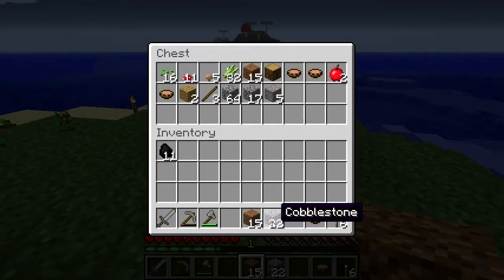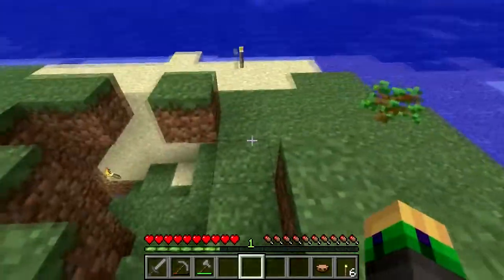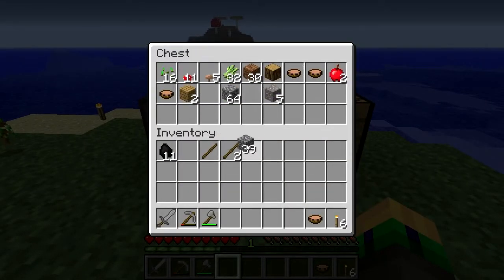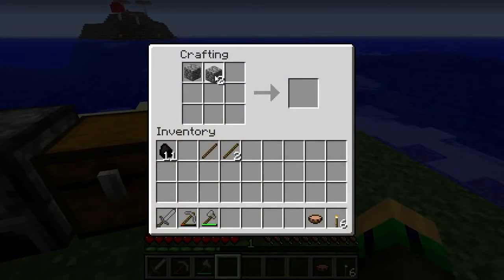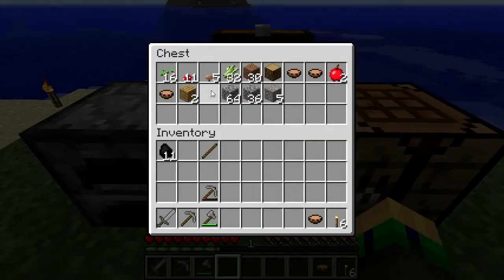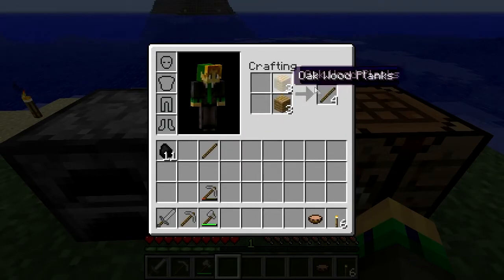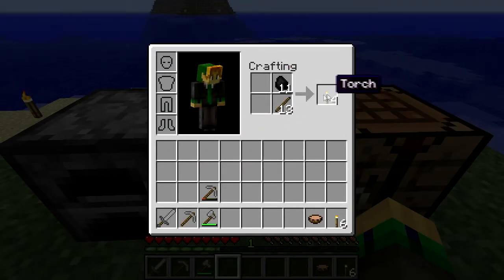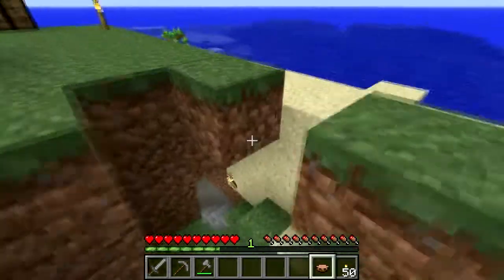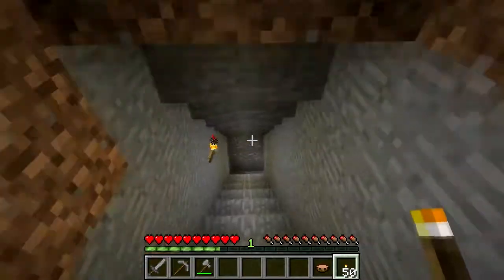I got a little bit of iron ore, and I'll show you more about that in a second. But first, I wanted to bring you guys with me because I found something interesting. One of the new things about the update is bats. At a certain depth level, bats will spawn and they make little squeaky sounds, which are arguably cute — I'm not saying they are, just saying they might be.